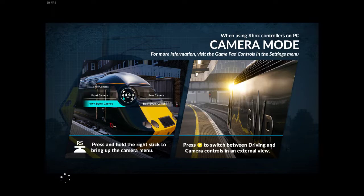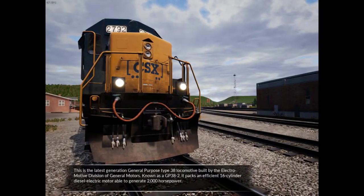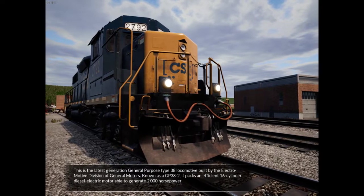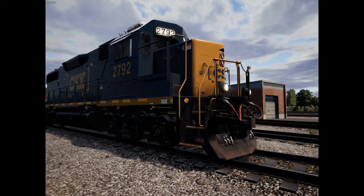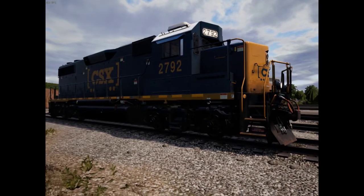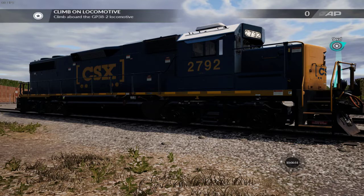I wanted some other DLCs but they're just so expensive, unfortunately. This is the latest generation general purpose type GP38 locomotive, built by the Electromotive Division of General Motors. It packs an efficient 16-cylinder diesel-electric motor able to generate 2,000 horsepower. Let's see if we can fit the screen — first off, walk over to the locomotive. I think I got it.